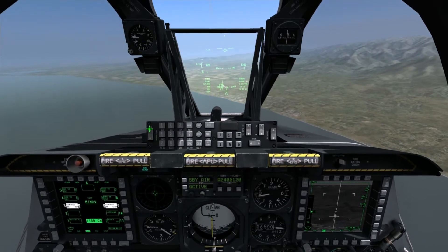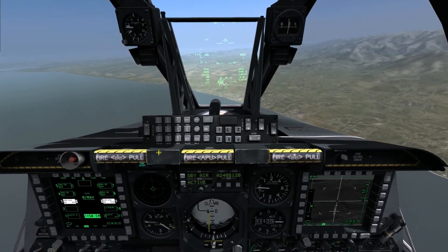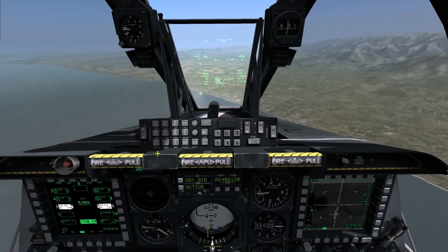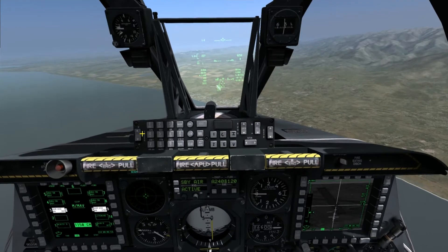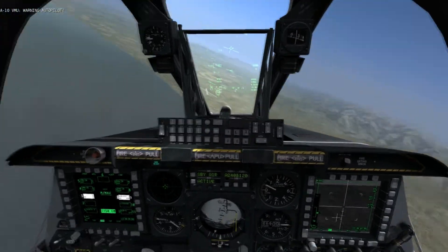And then we're going to fire with the weapons release. Now we've put the next waypoint up, we have to slew again using China Hat Forwards — holding V — and now it's on the new target. Lock again, fire, and then once more slew the target using V, lock again, and fire. And then we break off.